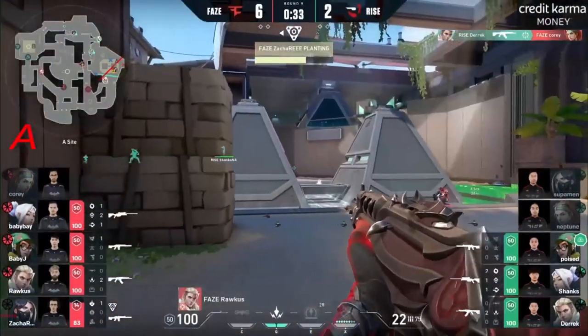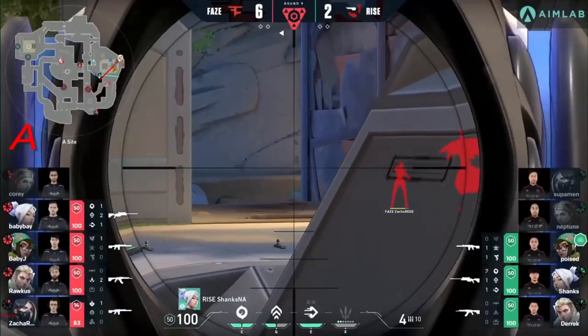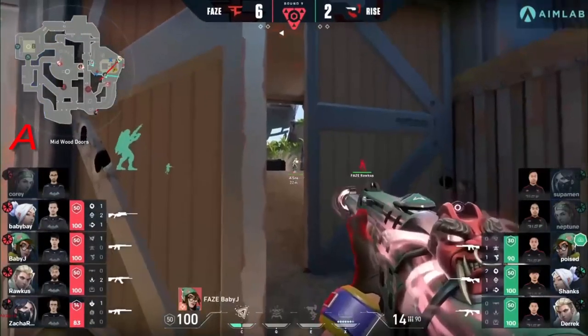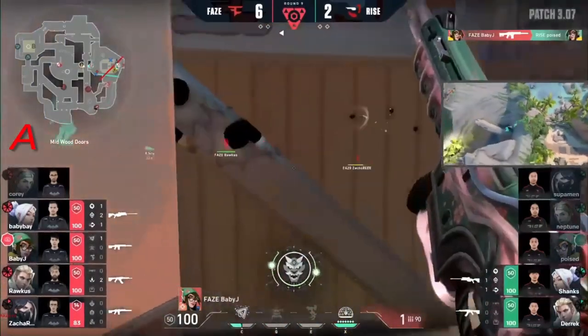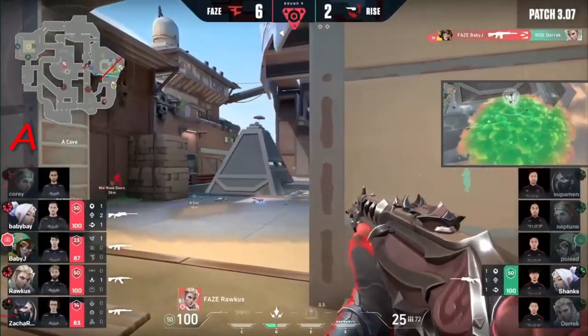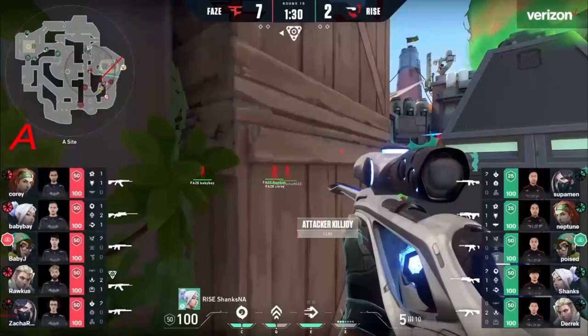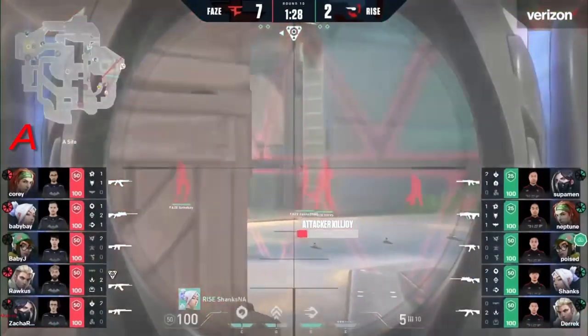FaZe has mana — this is going to be so tough on Ryze to try to get this defuse off. Have to find a pick. Nothing comes their way. Baby Bay making his position now known, but it doesn't even need to be used. Three kills for Baby J. Shanks is last one — just with the use. Definitely dire and desperate times at the moment.